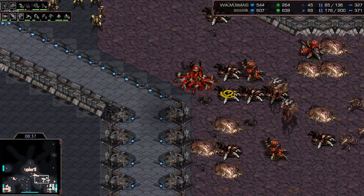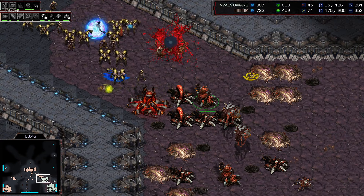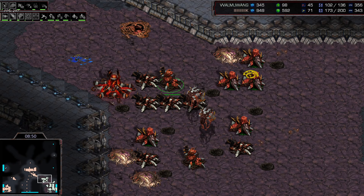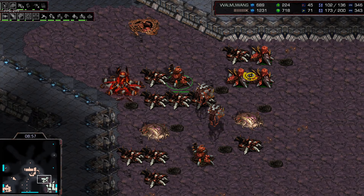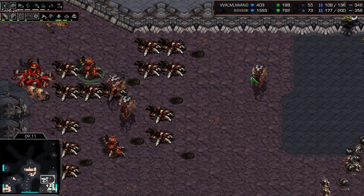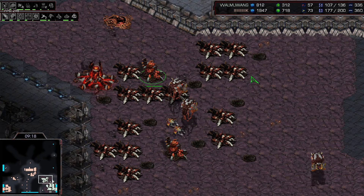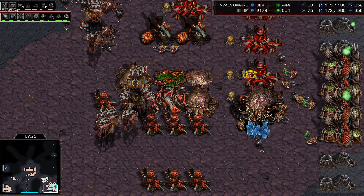Minchil goes in. A spore makes it difficult for the Observer to detect the Lurkers. He goes in too far but saves the Observer just in time, realizing this choke is a little bit too strong to break through. He needs Observer vision range — might need two Observers actually, there are a lot of Spores and Lurkers. He should have gone for drops. He's got a big army but it physically cannot break through this front line. Meanwhile Mong is growing bigger and bigger, now on 63 drones at 9:30 into the game.